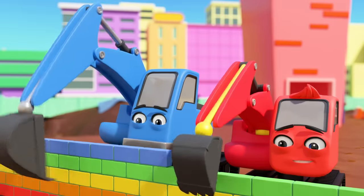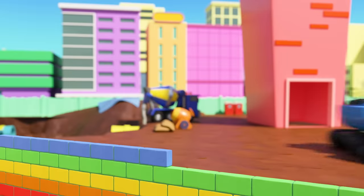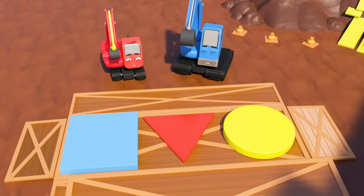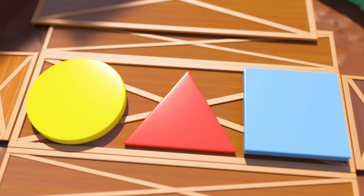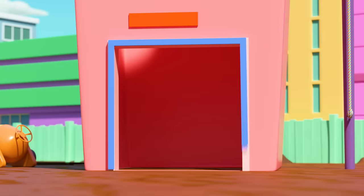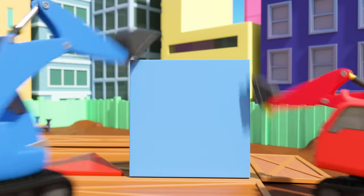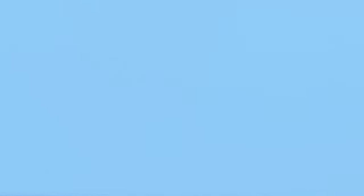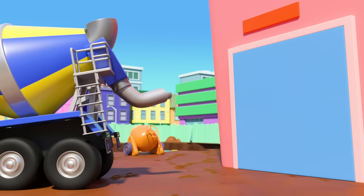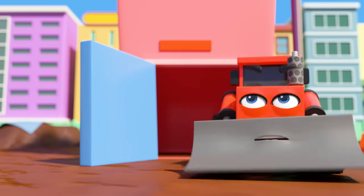It's the construction crew, hard at work as usual. What's in that crate? A yellow circle, a red triangle and a blue square. The blue square will fit at the bottom of the tower. Look out, Dozer! Well, the square is in place at least. Here comes CJ with a little cement. And it's a door - I don't think Dozer liked being shut inside.